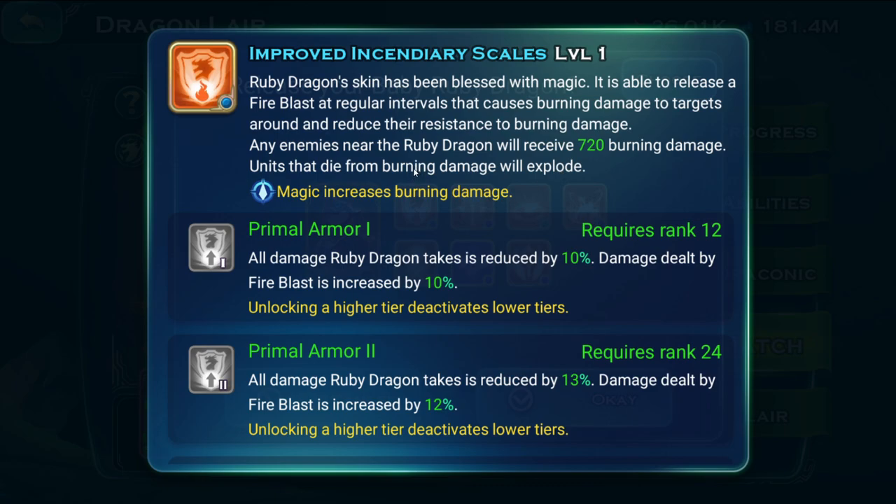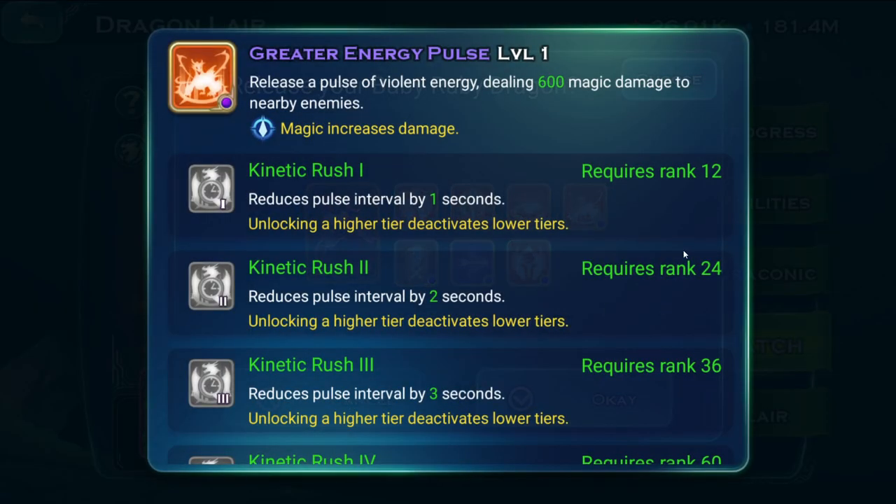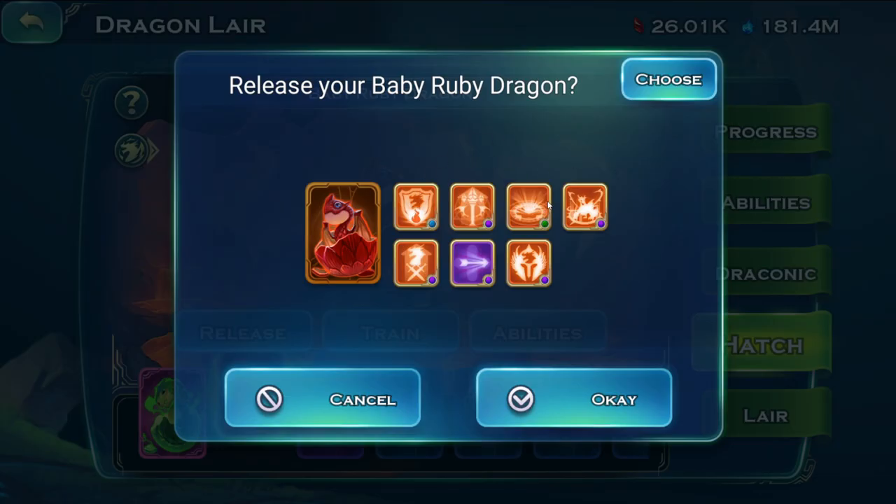That's simply because of his specific ability, the Incendiary Scales. This ability does a lot of damage — it procs every couple of seconds and doesn't require a cast cooldown or casting action where your dragon has to stand and do something. It procs on itself while your dragon is doing something else.